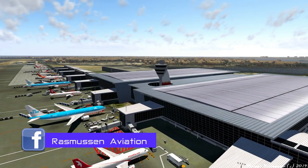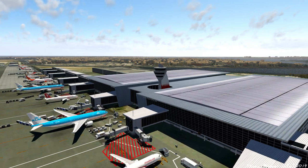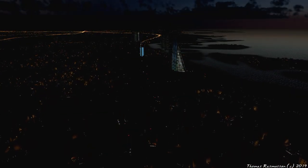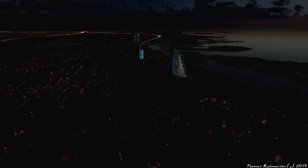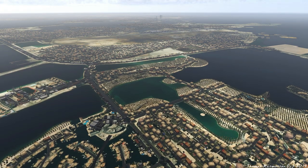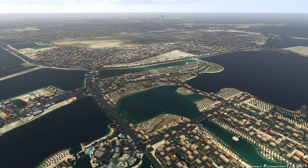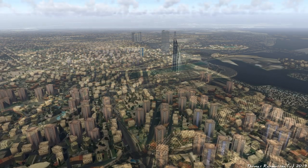With that said, let's conclude this review. I do like the scenery — it's well optimized for good performance also on lower-end systems, it's got really great autogen, and it covers a large area. Still I see some room for improvement, but if you're often flying in this area, then this scenery is definitely a must have. Bahrain International Airport and City is available from the X-Plane.org store for $25.50.